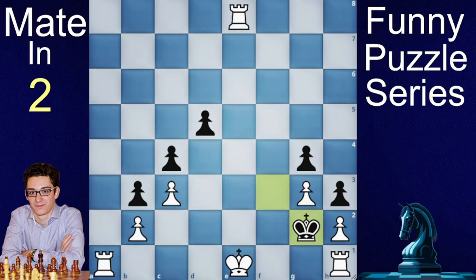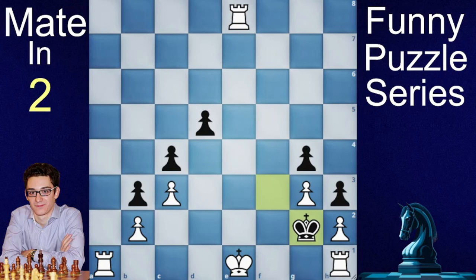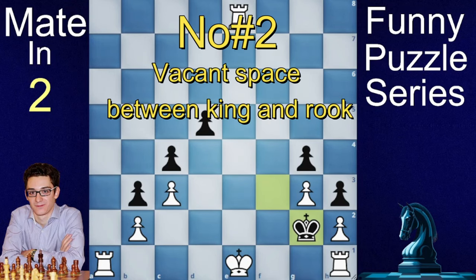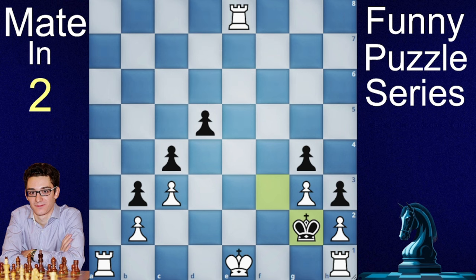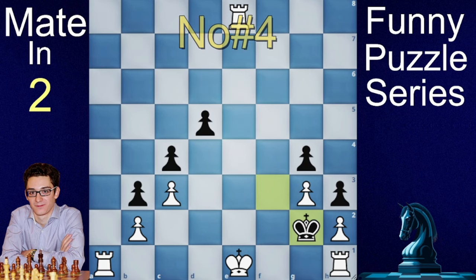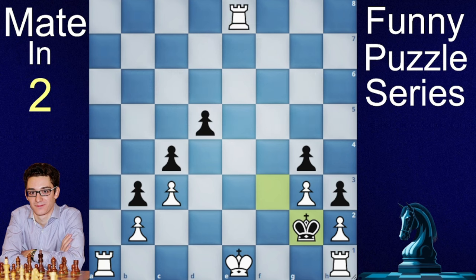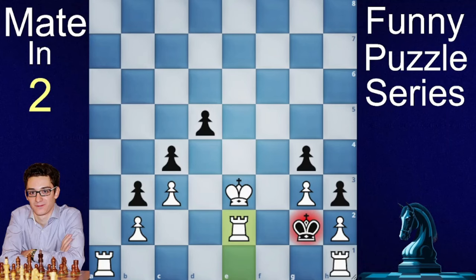'Alright, Krabbe sir, there are 4 rules of castling. Number 1: king and rook must be unmoved — check. Rule number 2: there must be vacant space between them — check. Number 3: king must not be in check — check. And number 4: there must not be any piece attacking the square which the king will go into — check. All the rules are checked, and then you move the king 2 squares and put the rook right next to it in a single move.' 'Yes, done.' 'Oh hold on — I didn't break any rule, so vertical castling is possible!'